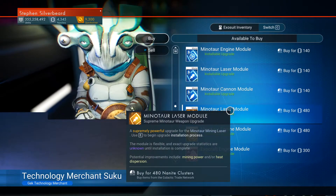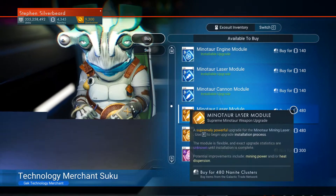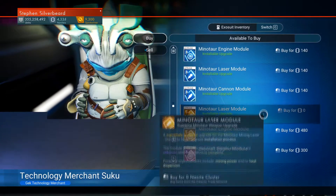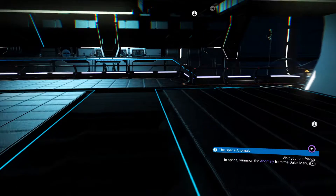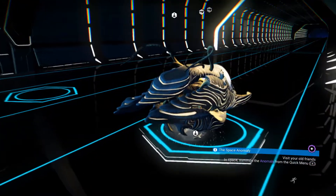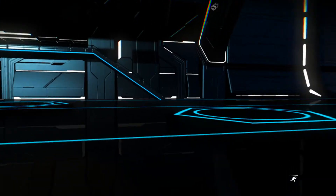Next I need to look for Minotaur upgrades. We've got a laser module and cannon modules, but I don't think I've got a Minotaur engine module — I'll get those as well. I do want to upgrade the Minotaur; I'm being optimistic that if I upgrade it, it will actually be able to fly and move properly.